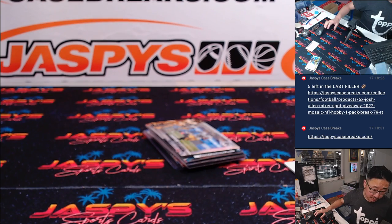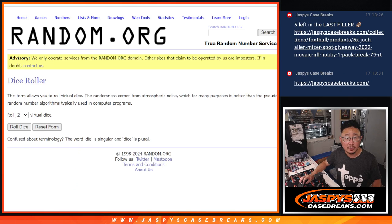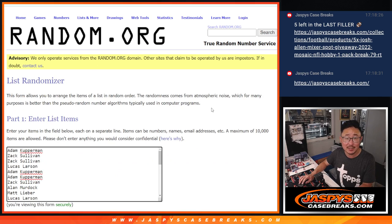Alright, now let's see who's going to win those spots into that Josh Allen Mixer. Let's gather everybody's names, one through 32. New dice, new list, top five will get into the mixer. That's the next video — four and a three, seven times. Good luck.